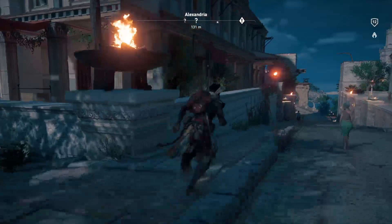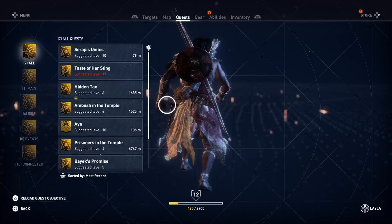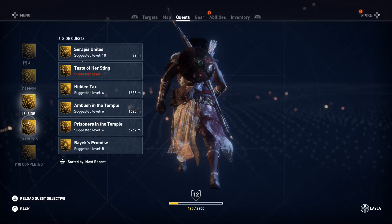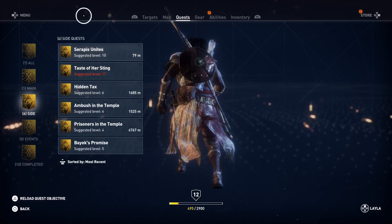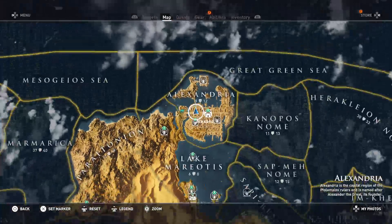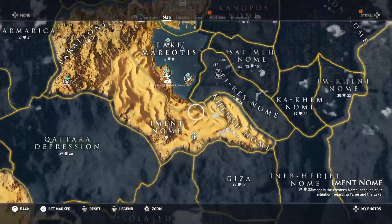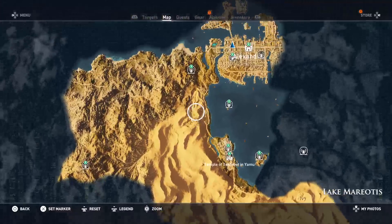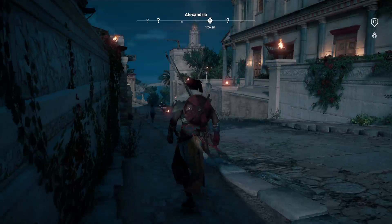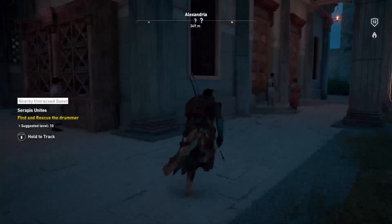Anyways, we made it to Alexandria finally. Let's go ahead and quickly take a look — we have a whole bunch of side quests we need to complete. I've just slowly been collecting them as I've been getting places. Look at the map too — I've opened up quite a bit of it. I've been going around hitting every single viewpoint so we can fast travel a little bit easier.